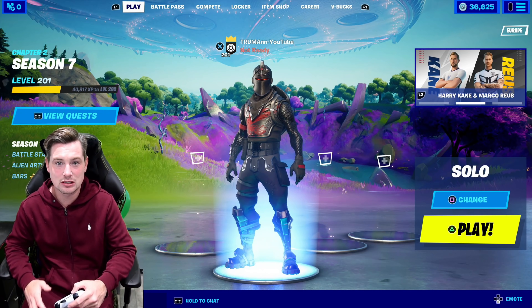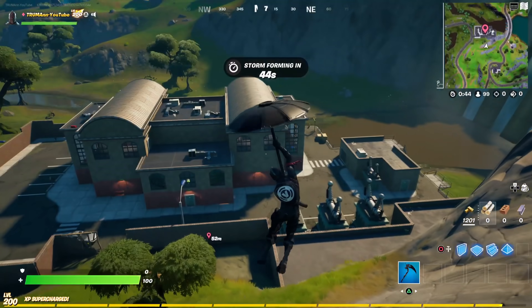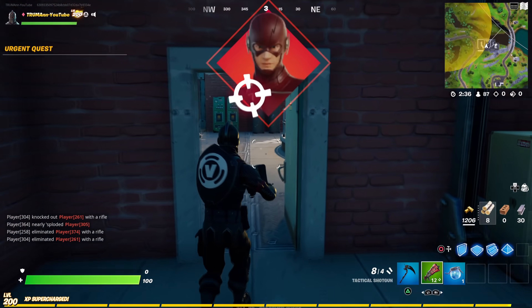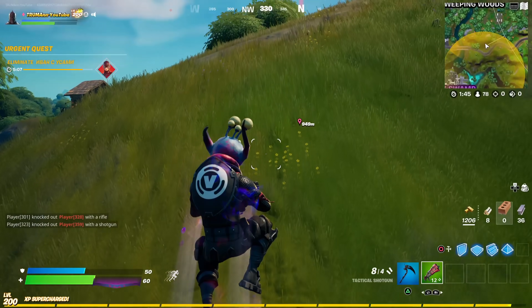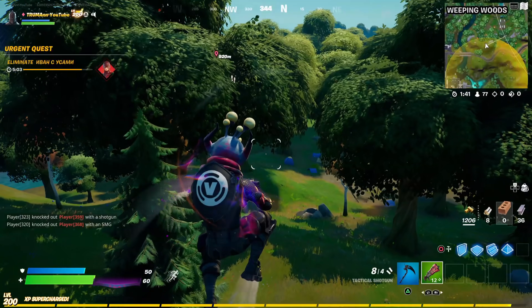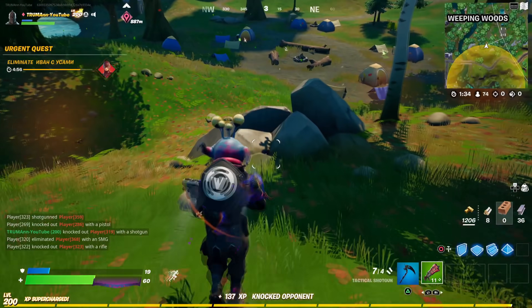Before I do any of that, I want to talk about one of the quest challenges called 'Get infected by a parasite and go talk to Sonny.' Yesterday I spent an hour trying to do that quest because it was one thing getting a parasite on your head — you'd land, get a parasite, but then you've got to run all the way to Believer Beach or get a cart to somehow reach Sonny.